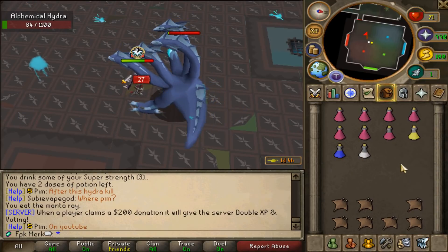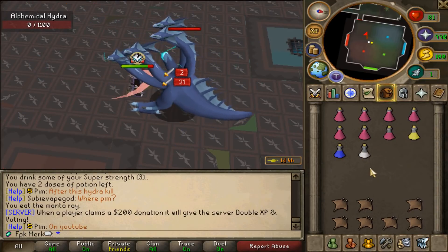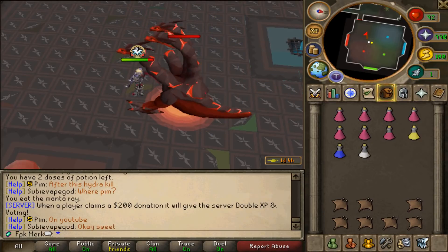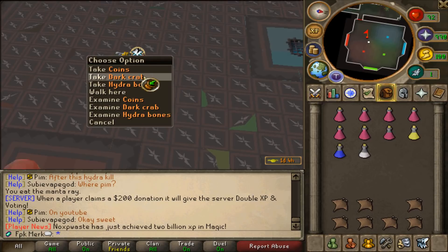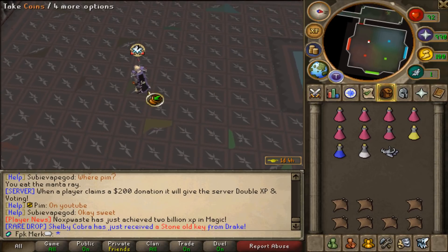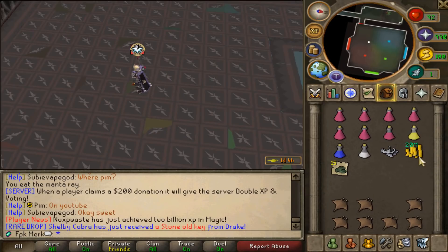84 HP — come on — 30 HP left, let's do it. Very nice, Hydra is dead! Let's see the loot: Hydra bones, Dark crabs, and coins. Oh my god, 20 million coins — that's not bad at all!